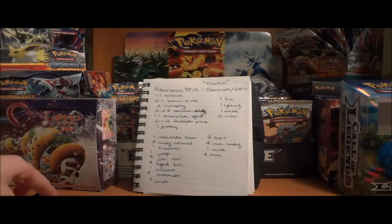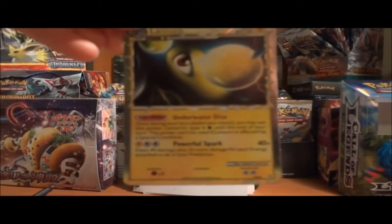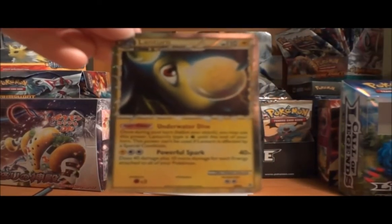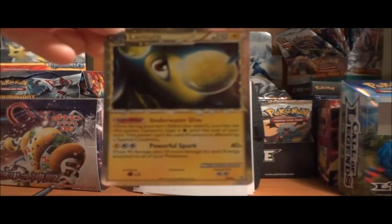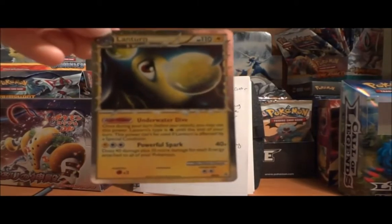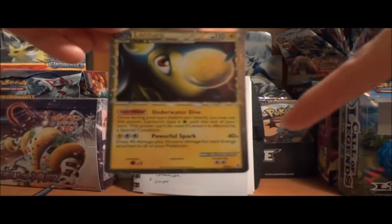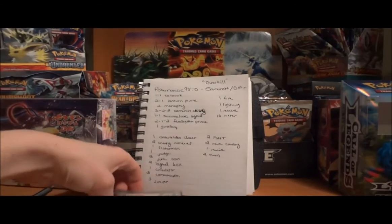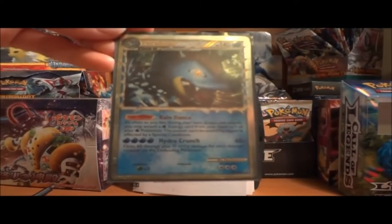The next one is a 2-1 Lanturn Prime line, and I'm actually quite a fan of Lanturn Prime. Powerful Spark does 40 plus 10 more damage for each energy attached to all of your Pokémon. This means you could actually be safe running DCE, because DCE would help out Lanturn, as well as attach to Zorark for a one-hit — DCE counts for 2 energy because it doesn't read 'energy card.' It works excellent in water decks because its Poké-Power makes Lanturn's type Water, which means it can be paired perfectly with Feraligatr Prime, and you can attach as many water energy cards from your hand to Lanturn or any other water Pokémon as you like.